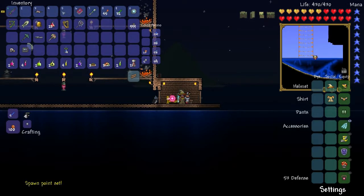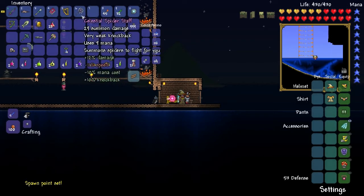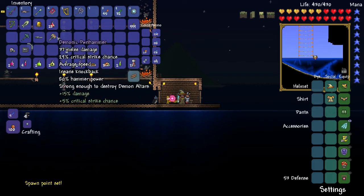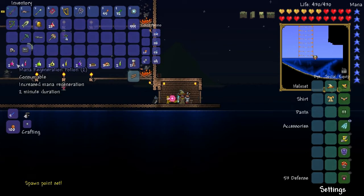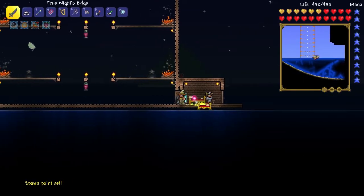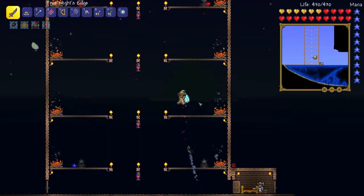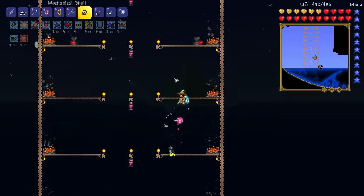Let's just get our loadout equipped really quickly. We're going to have our spider and stuff, and here's all of our potions and buffs. We are ready to fight him, so I'm going to turn auto-pause off and we are going to get started.